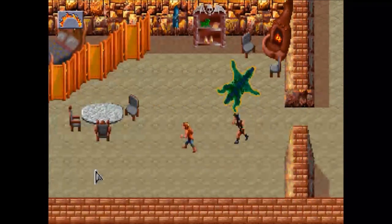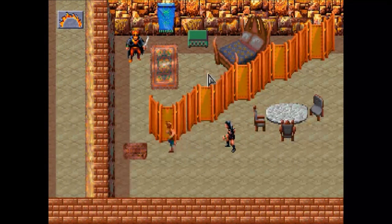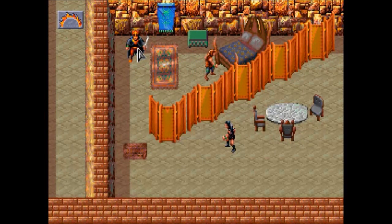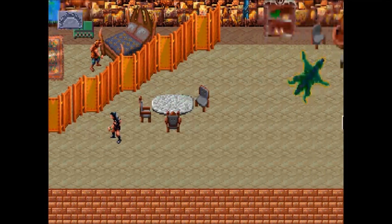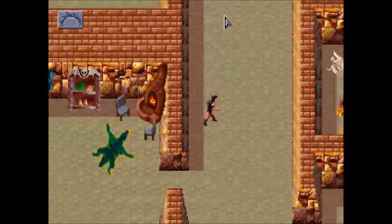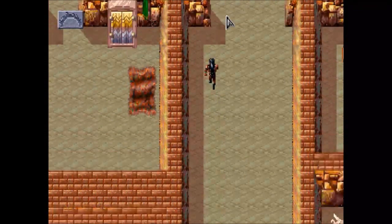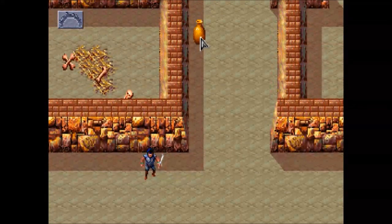Merlon is going to hang out over here and we're going to go talk to his patron — this Templar. I've had this screw up on me a lot of times, so I'm going to save first. Now that I've saved we can go talk to Merlon's patron. There's something I want to do really quickly first — Gala mentioned that she had to distract a guard by destroying a vase. That's what we're going to do.